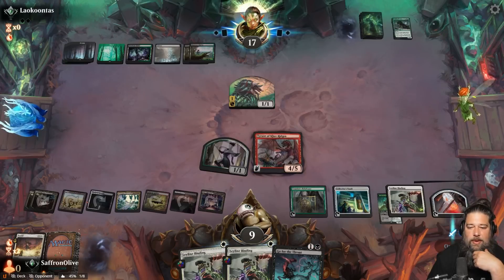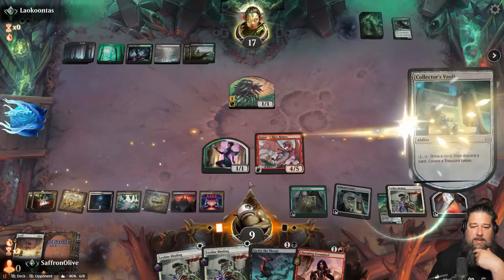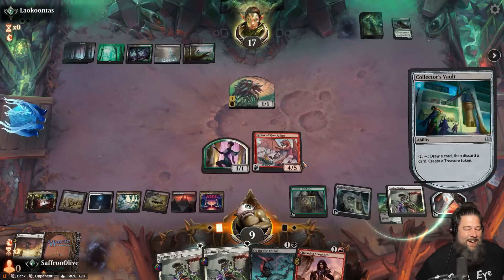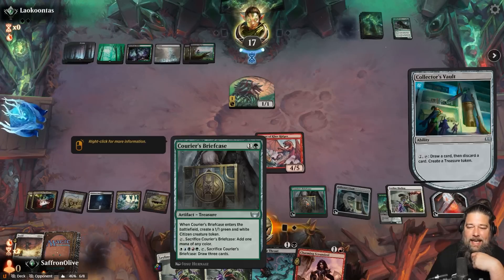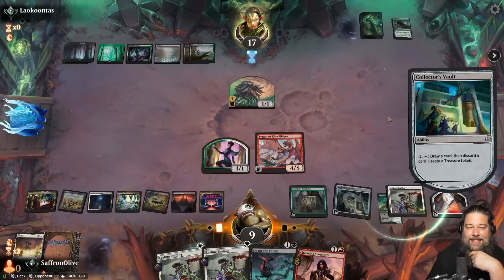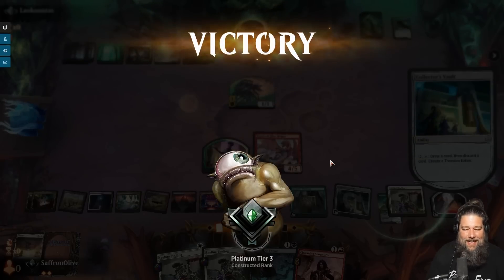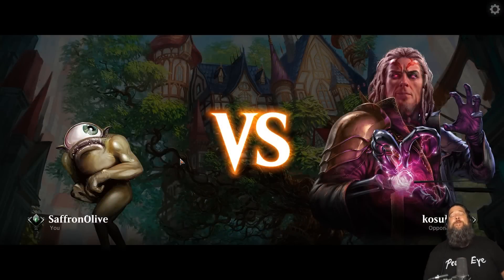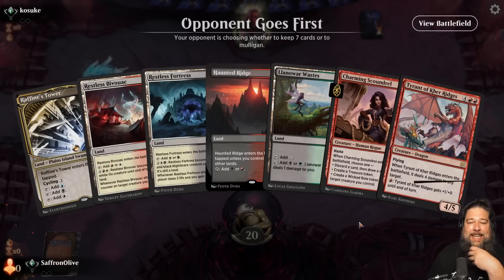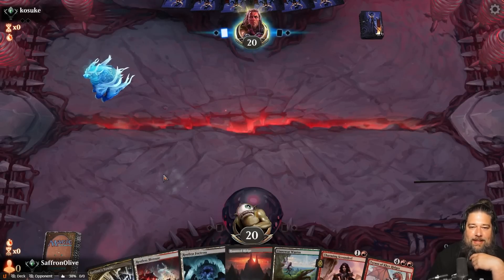If our opponent is just salting out here we're gonna keep doing our thing until their head explodes. We draw so many cards and get to play Elish Norn — Leyline Binding hits all their stuff. That went pretty well, so much value. It is five-color Up the Beanstalk Lich-Knight's Conquest reanimator time — the longest deck name in the history of Wilds of Eldraine Standard, but totally worth it. No idea how to fit that in a YouTube title, but that's tomorrow's problem.